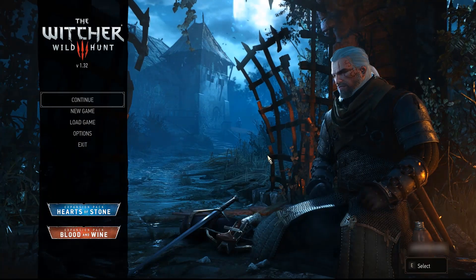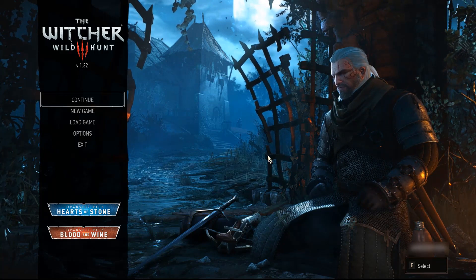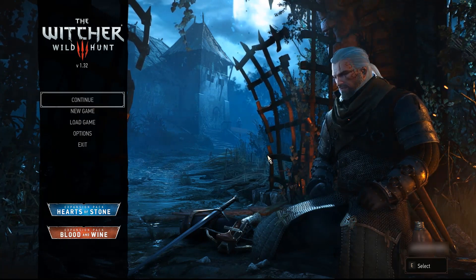In The Witcher 3, when you load a saved game, you get a quick plot recap to help you remember what has happened so far. Patris could not help Garrett, yet she did direct him to Kareem Tilly, an Oneromancer and an expert at finding the lost and the missing.